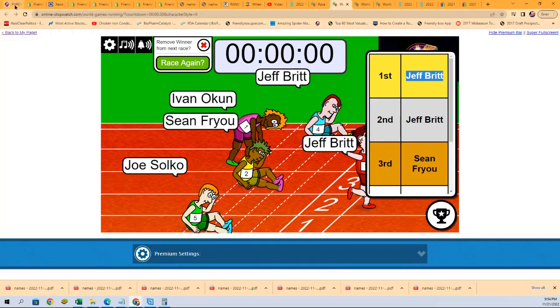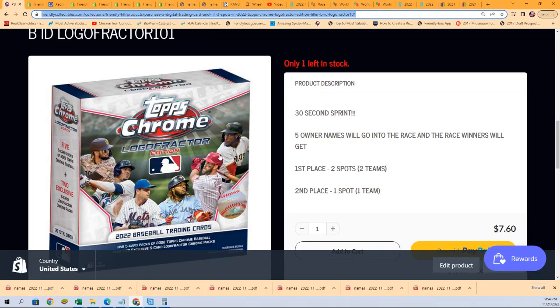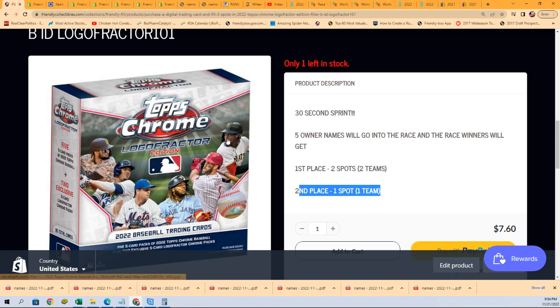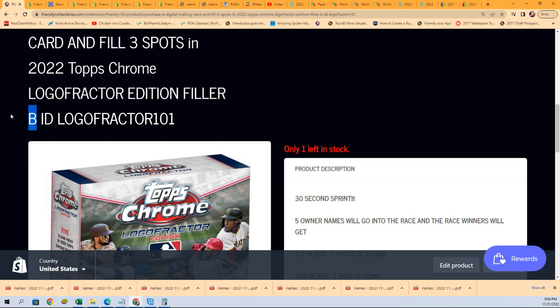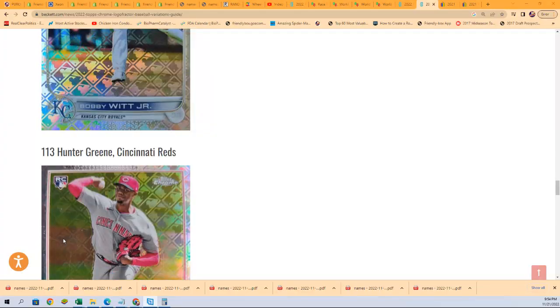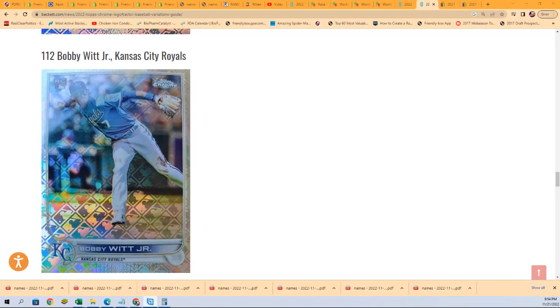Let's take a look over here and see what we got. That was our previous filler that just sold out — it was Jeff who took down first and second place. We're going to have a new filler up, Filler C, and our break is going to be down to 9 left, so be ready for that. That's our hottest break coming up — Topps Chrome Logo Fractures, where we're looking for some of the biggest hits we can find. Some of the image variations are going to be exciting to see. I've got that new one coming up available.